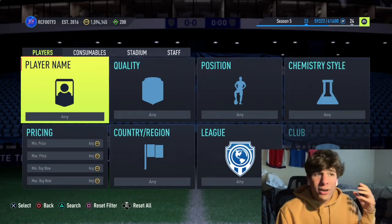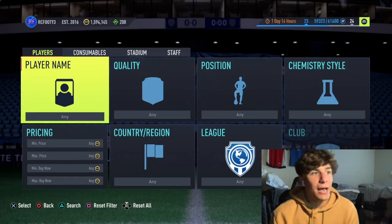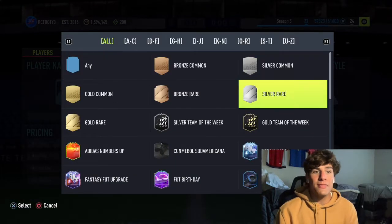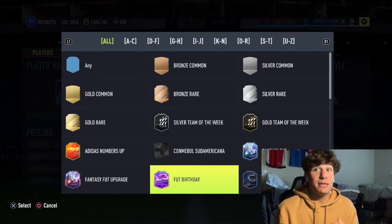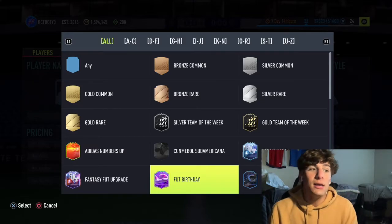Today we're going to talk about ways to make coins and ways to prevent losing coins. First, we're going to get into how to make coins. We're going to take a look at some promo cards and their price trends throughout the year and apply that to Team of the Season, because a lot of cards have been following this pattern and it is pretty stable.